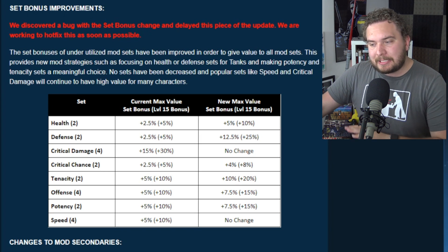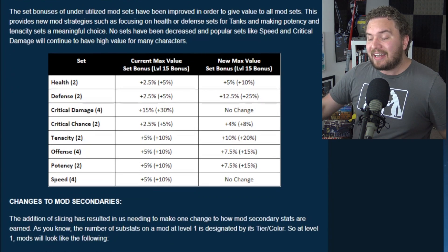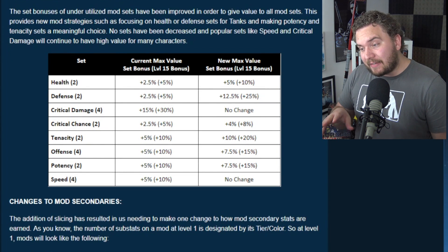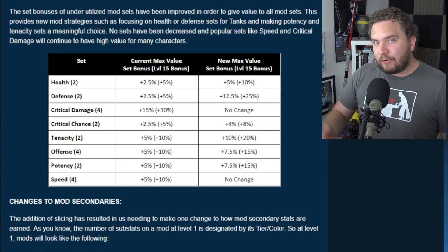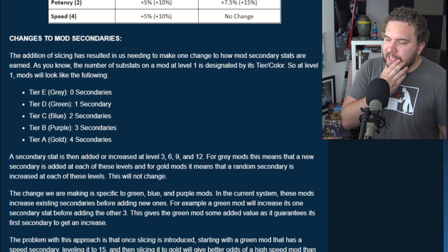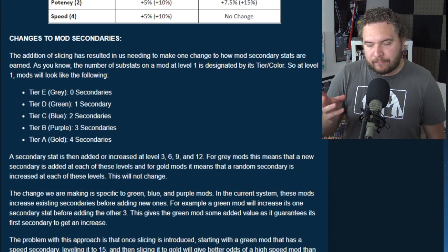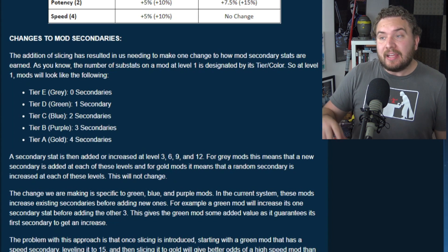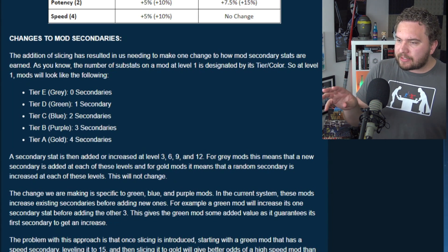And then we have speed — speed is remaining unchanged. I still think speed is going to be the most important secondary stat in Galaxy of Heroes. Maybe defense will be more important than speed, but usually speed is very important in a turn-based game like this. So now they're going to change how mod secondaries work. With the addition of slicing, they've needed to make changes to how mod secondary stats are earned.